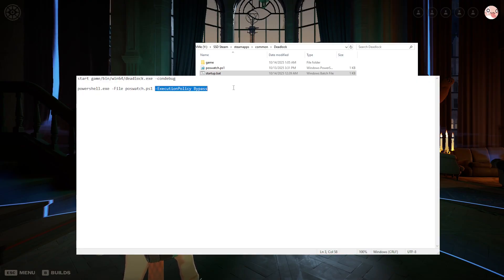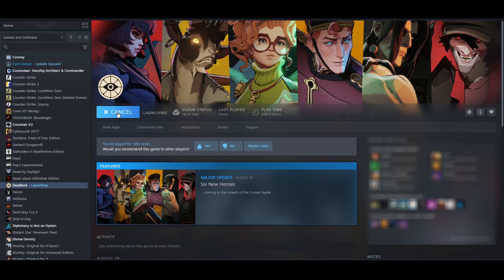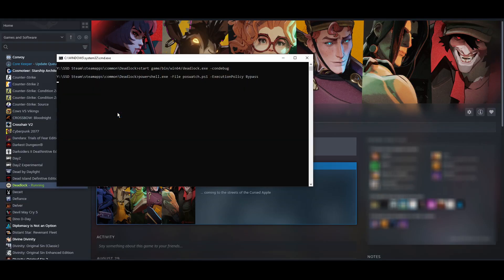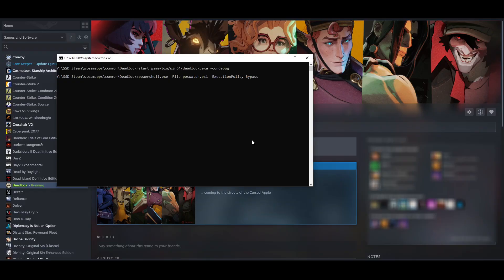The execution policy is set to bypass to prevent the script from prompting you. By changing your launch options for Deadlock to startup.bat and including this command option, launching the game on Steam will now instead run this batch file which starts the game and the script. When you close the game, a command window will be open running the script. You can close it without consequence.